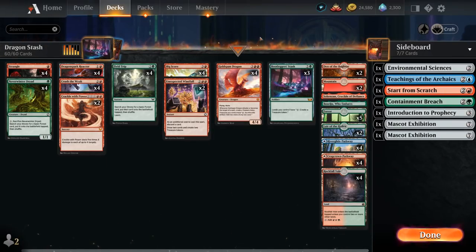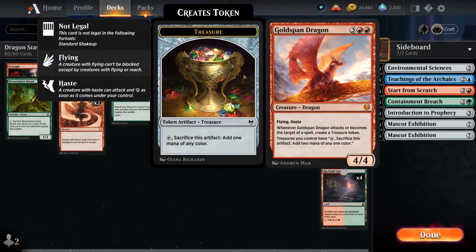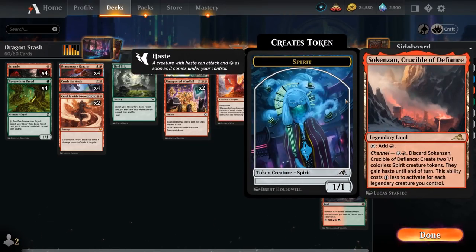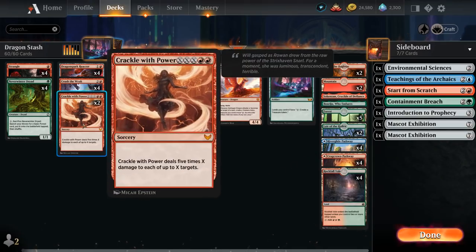End game involves activating Reactor for the win. We can also get there with Gold Span Dragon. We have creature lands — two Den of the Bugbear — and channel lands for added interaction. Lair of the Hydra can also be a nice finisher if we can sink a bunch of mana into it.